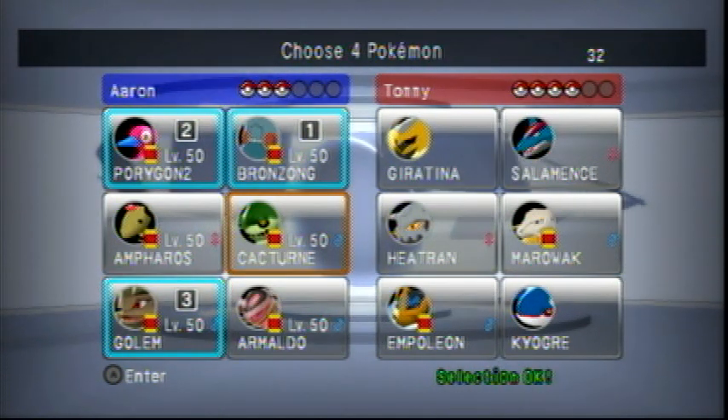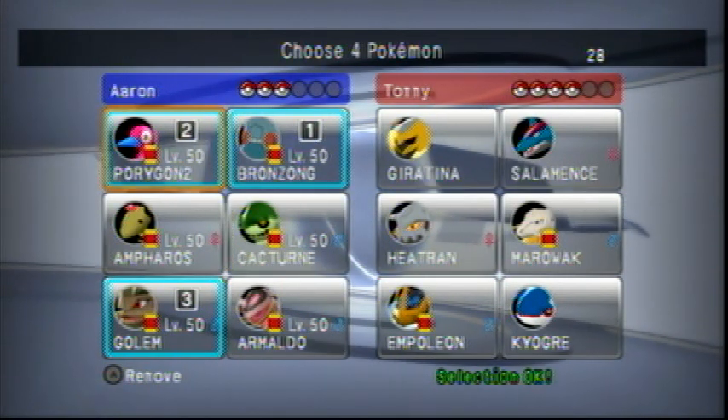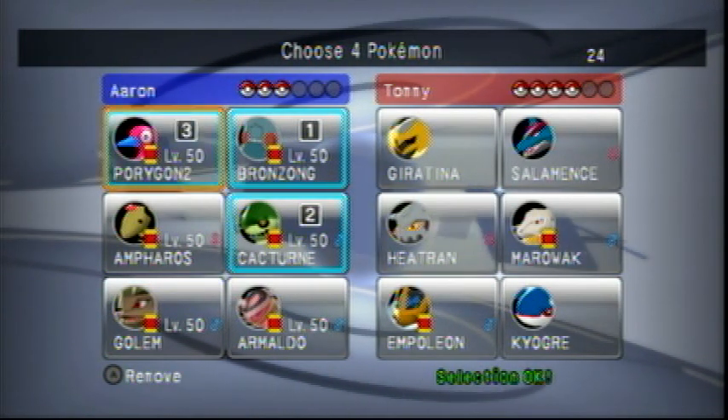So we're battling a team against Tommy. They have a Giratina, Salamence, Heatran, Marowak, Napoleon, and Coyote — and hopefully that Coyote isn't gonna give me trouble.